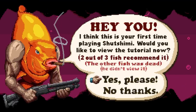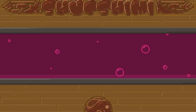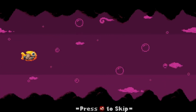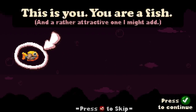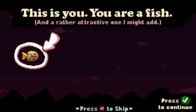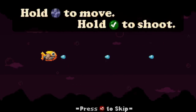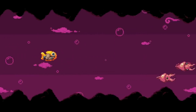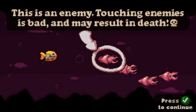It says it's my first time playing Shushimi and asks if I'd like to view the tutorial. I already did that but I'm going to do it again so you can see it. This is you — you're a fish, and rather attractive. Hold to move. This is an enemy — touching enemies is bad and may result in death.